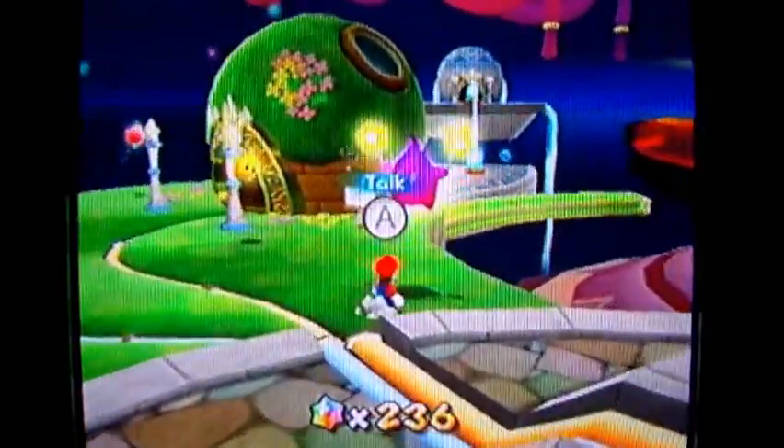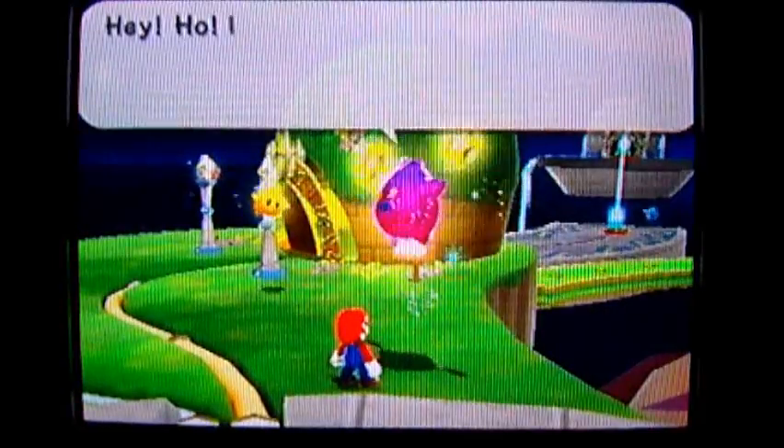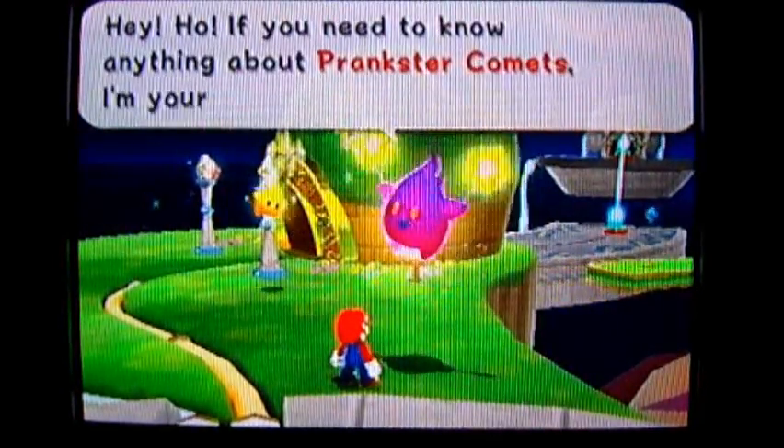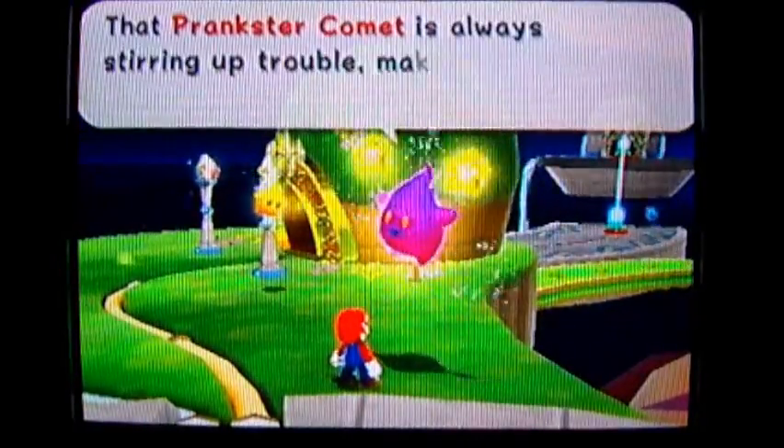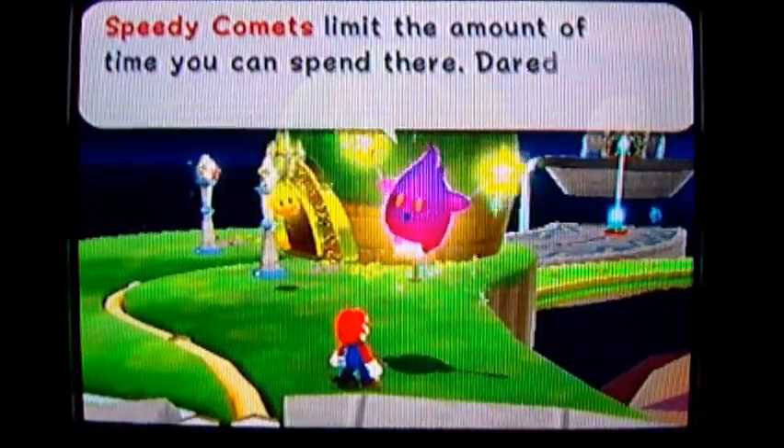Over here is this Luma right here — this weird purple Luma with stars on sticks that he's holding. Tell me more! Yes, it always makes galaxies go all crazy.